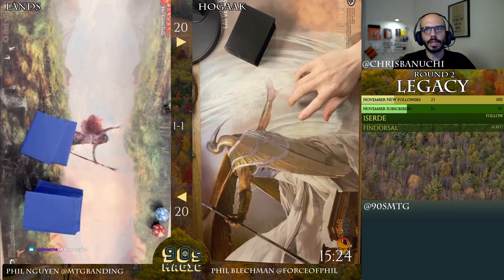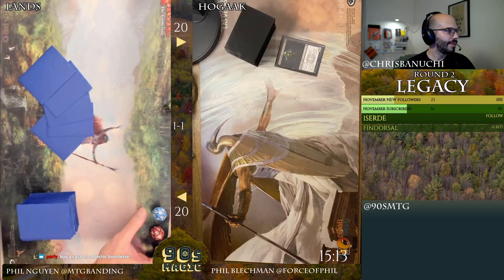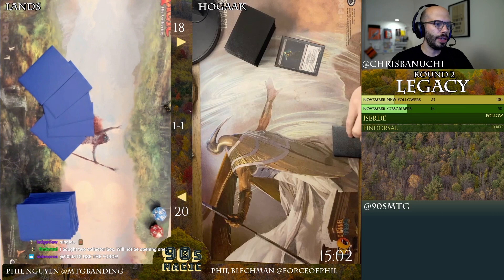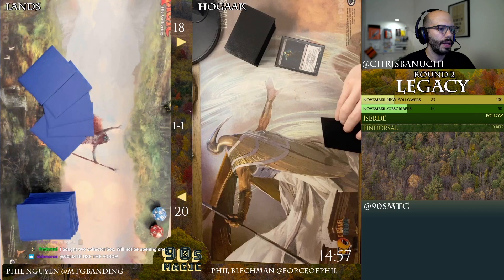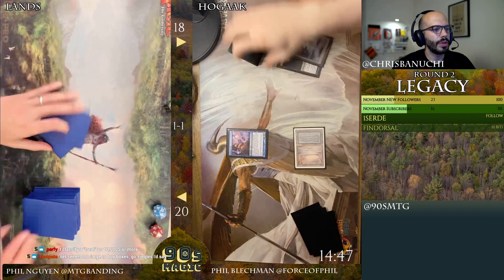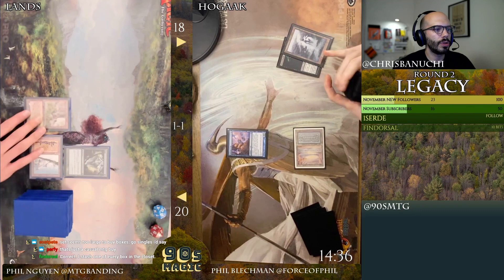I mean, at least not with — you know — a group of people buying a case of Collector Boosters. All right, cycle. A case of Collector Boosters would be a treat for myself, right? You bought two Collector boxes — you're gonna save one, stash it? Ledger suggesting singles. I don't even know what singles to buy — do I just buy four Opposition Agents, four Hullbreacher, and call it a day? The set just looks so cool but I don't know what to get. I don't know what a treat is — ten thousand dollars or more? One set seems too large to buy boxes — go singles.